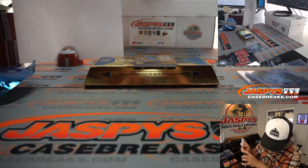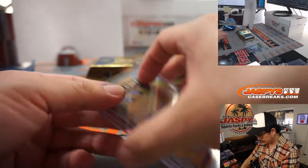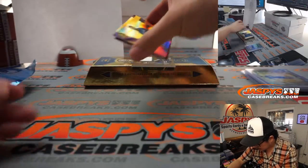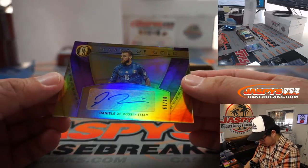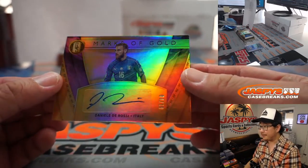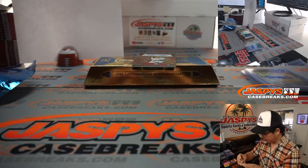And your hits - looks like an autograph. It says three autographs or memorabilia cards. Looks like three autographs. We've got Mark of Gold - Daniel De Rossi, Forza Azzurri, 4 out of 19. Robert Runkle with the number 4.